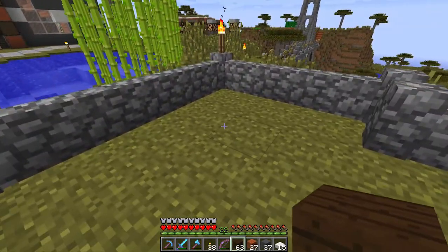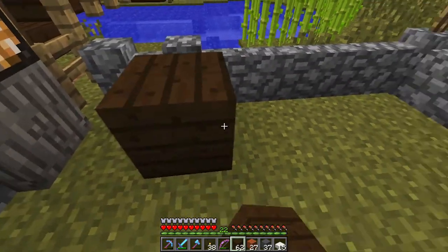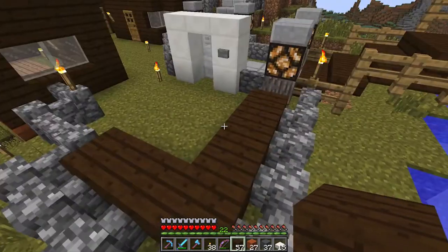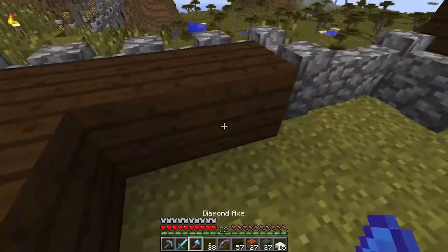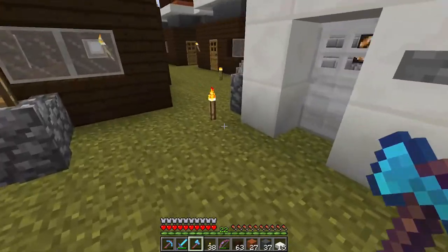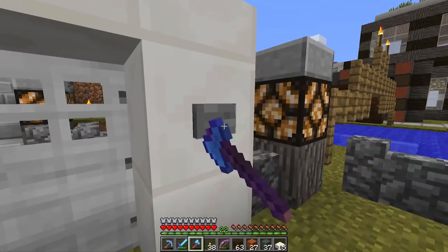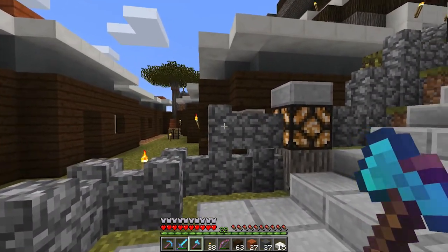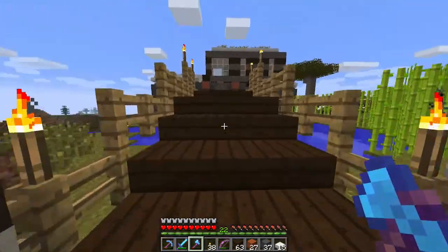I need to put something here, but I don't want to put a house here because look what it does to the wall — that just looks dumb. I don't know, I need something, maybe a pond — even though there's already a pond right there.